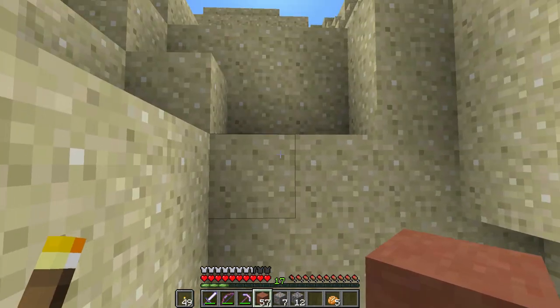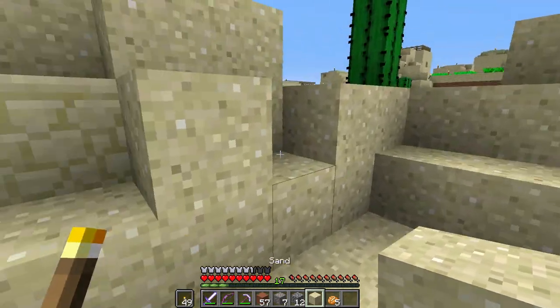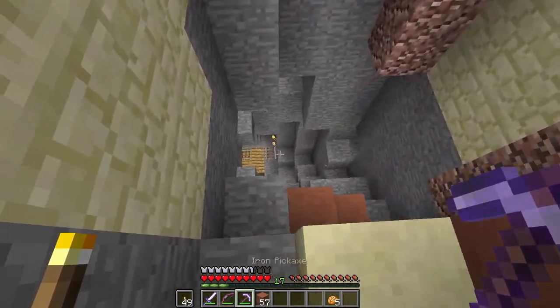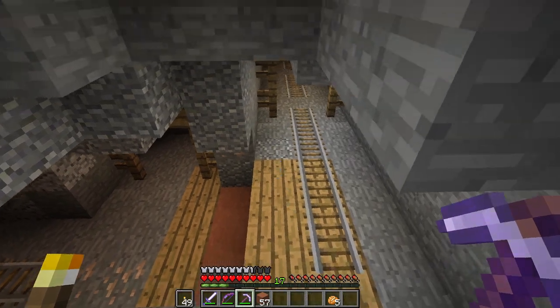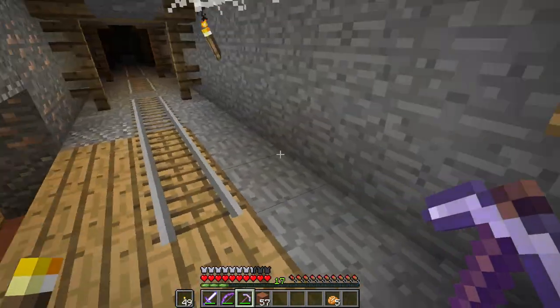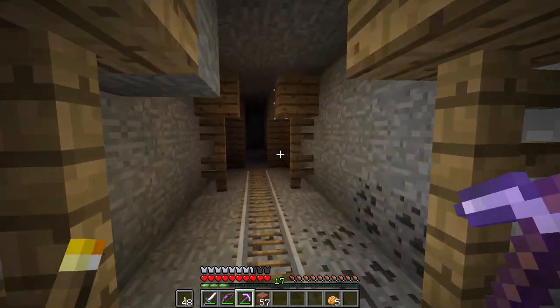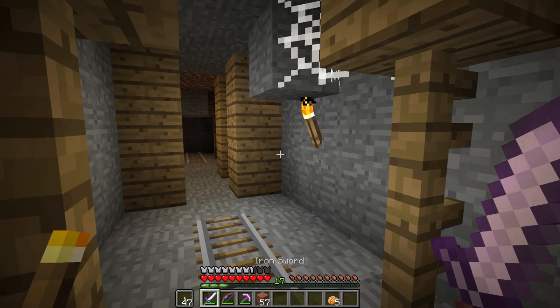I'm going to make a little staircase up, just like this — place that here. I'll remove the sand. So we can now get back up here. I'm going to save the cobblestone because I almost have none — I think I have 10 in my house or something. Down here in the mineshaft, what I usually do is go ahead and place torches, then remove all the rails and all the wood.